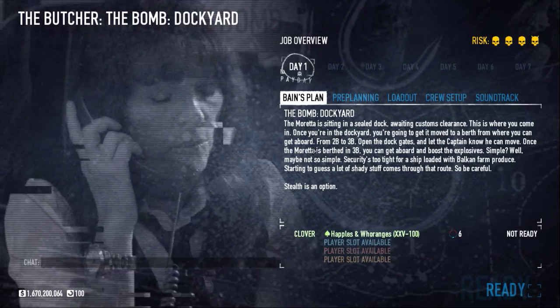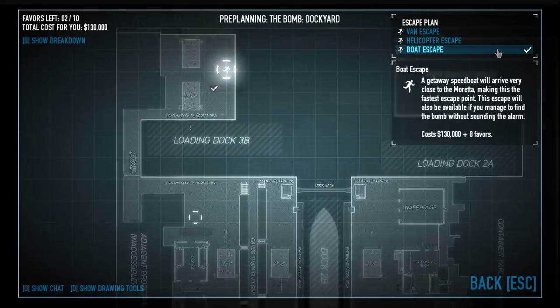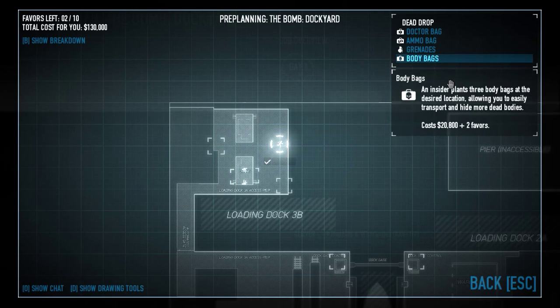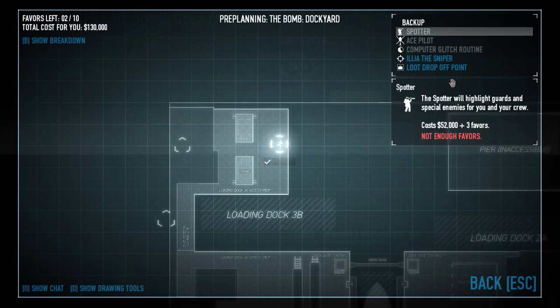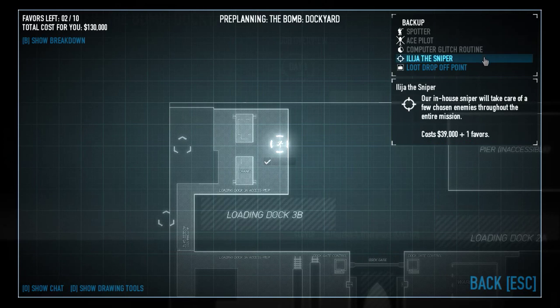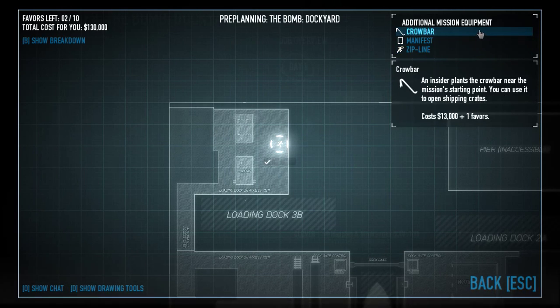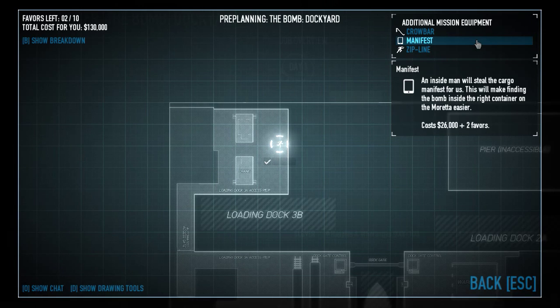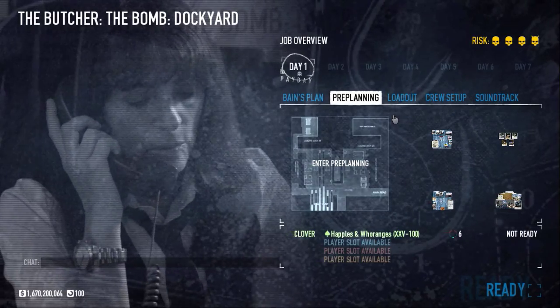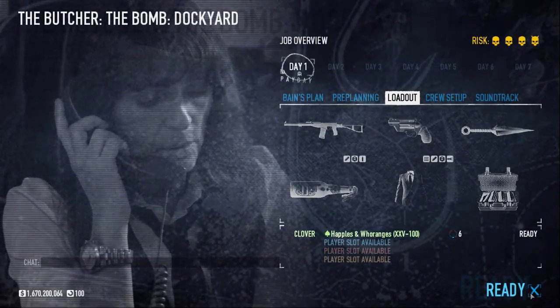Security is too tight for a ship loaded with bark and farm produce. Planning is one thing. Execution is another — see that the ship gets out of the dock and berthed. Then you can board it.